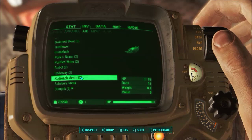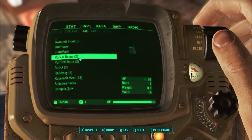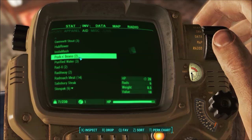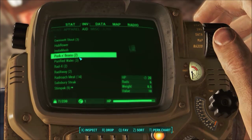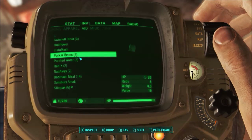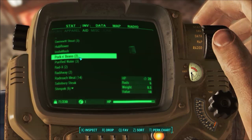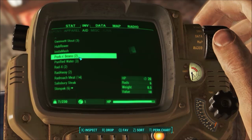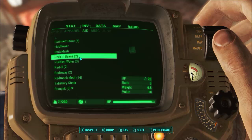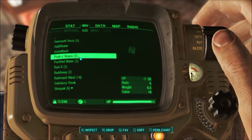Stuff like radroach meat is kind of nasty, but we'll cook that up later into something useful. Pork and beans gives 20 hit points — half as much as purified water — but gives you six rads. So it's actually really effectively only giving you 14 hit points, because even if you're down 20 hit points, it's going to give you 20 hit points that take away six maximum hit points because of the rads. Yeah, it's not really useful.